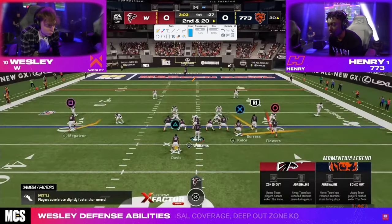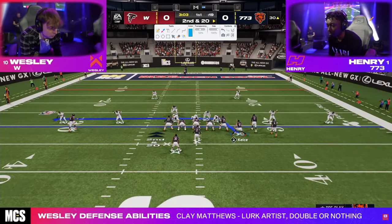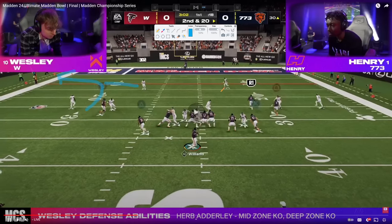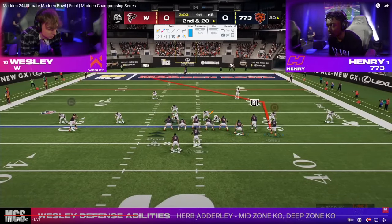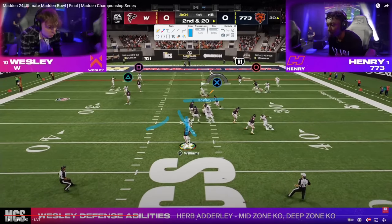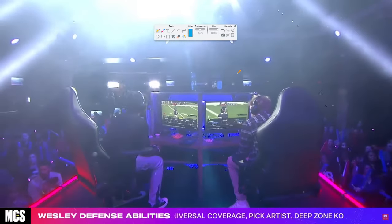He actually overcame situations like this a ton, which speaks to his mental fortitude as a Madden player. Going to double post — what we're really looking for is the C route. We're going to use this wheel to clear out any zone on the outside: if the defender is in a third, half, or quarter, he's going to get cleared out. The only zone that can play this C route is a specific type of cloud flat. Wesley's Sin 4 performed well, gets screamed at right up the A gap, and it's actually a great read — he's trying to throw the check down but just gets absolutely screamed at.